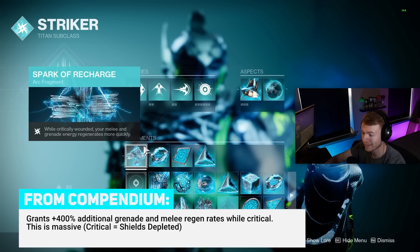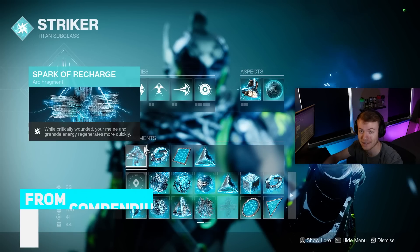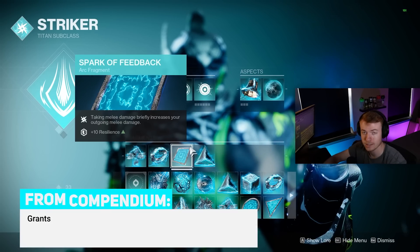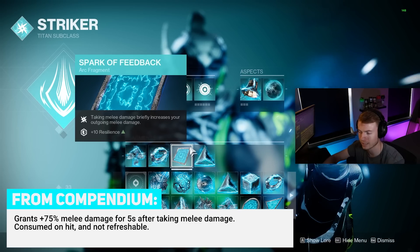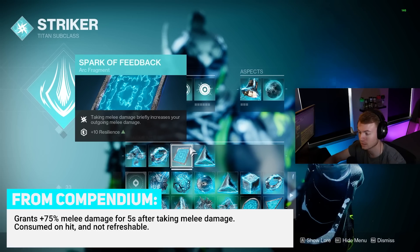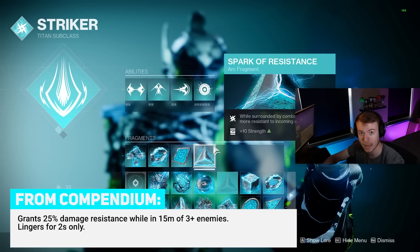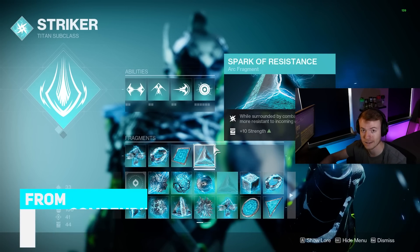Fragment-wise, Spark of Recharge is going to be used to generate our melee and grenades much quicker anytime we are critically wounded, which will happen a lot with this build as our health fluctuates up and down. Spark of Shock is going to give our grenades Jolt, allowing us to stun Overload Champions and increase the overall damage of each nade. With Spark of Feedback, anytime we take melee damage from an enemy, we get 5 seconds of increased melee damage — about a 75% increase. You could sub this out, because in my opinion it doesn't seem to always stack and it's hard to know when it's applying. Finally, with Spark of Resistance, anytime we're surrounded by combatants, we get 25% damage resistance from all sources and it lingers for 2 seconds, making this build much better for endgame content.